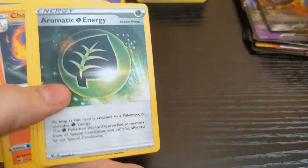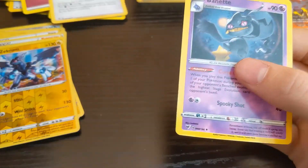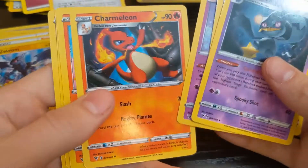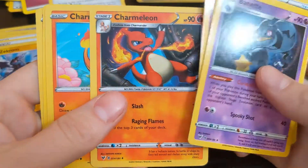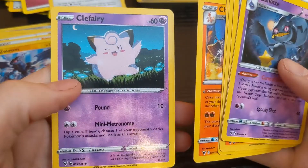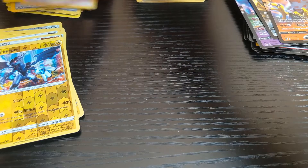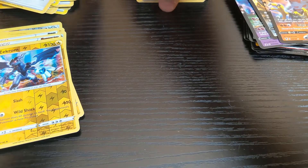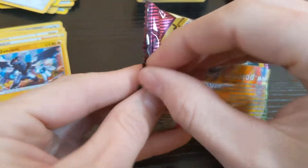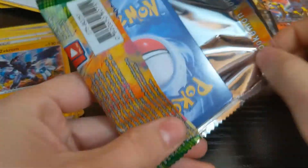All right, some new cards, some Banette — oh, that one's not new. Talonflame. Got this energy. Got this Clefable. Charizard again. Yeah, plenty of Charizards. I know that's Clefairy. If y'all want some fake Charizards, hit me up — I got them.